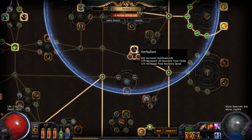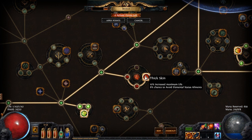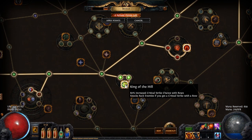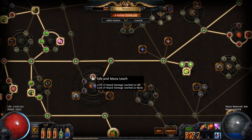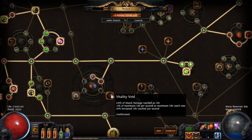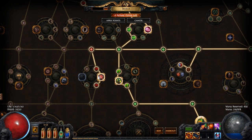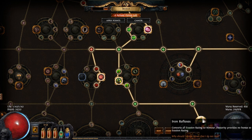Then I went down to take Hoblism and Lechery, then down to take Thick Skin. King of the Hill is a really nice crit node. I also have some small amount of life and mana leech and life leech. When leveling up more, I probably want to take Vitality Void, which is a really nice node. I have taken Golem's Blood, Cloak and Chain — really nice defensive nodes — and I also have Iron Reflexes, which converts all evasion into armor instead. So I am an armor build, not an evasion build.